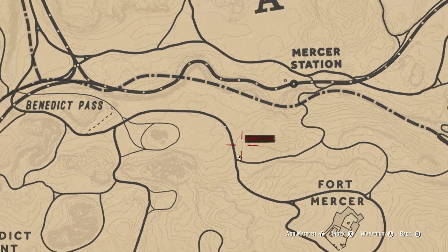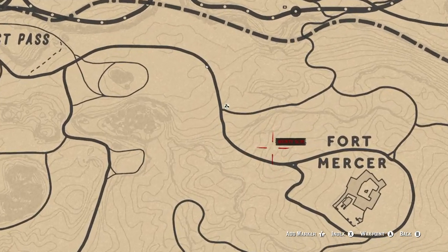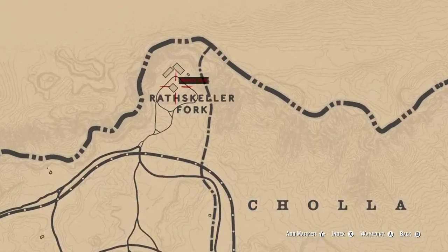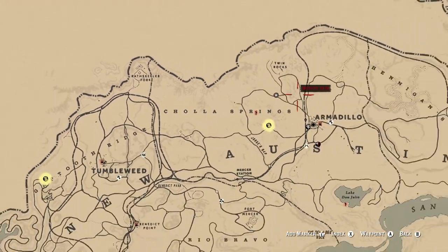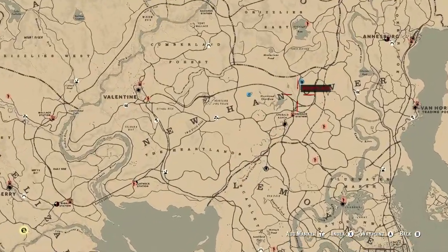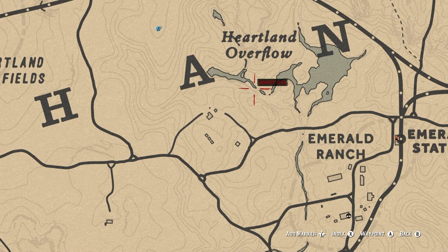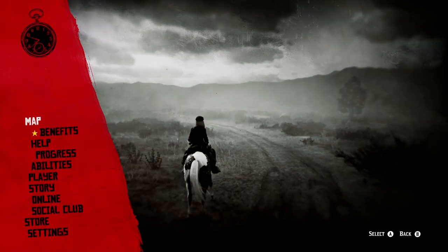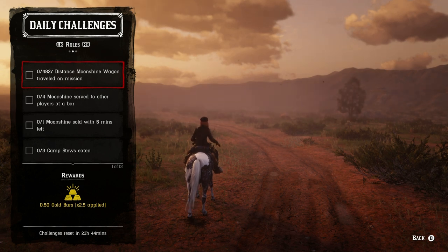For three vultures plucked, there are a couple around Fort Mercer on a rock. My favorite spot is Ross Killer Fort, where you can find condors, hawks, and eagles as well as turkey vultures — you can find up to three at a time there. Over at Heartland Overflow there's one that sits on a ledge from time to time. Ross Killer Fort is north of Tumbleweed.